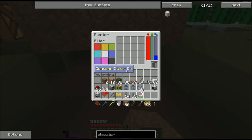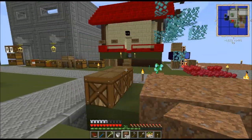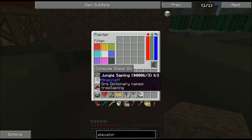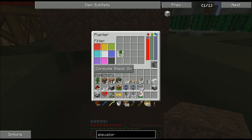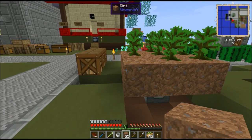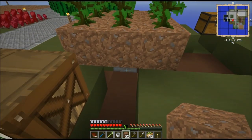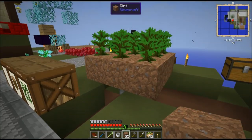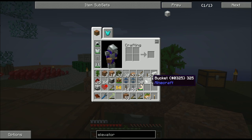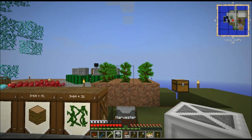To start, I'm going to get myself a planter set down, grab some jungle saplings, and toss them in. The planter has some power left over, so it instantly planted those saplings. A planter and a harvester can both affect a 3x3 area — the planter affects the blocks directly above it, and the harvester affects the blocks directly in front of it.